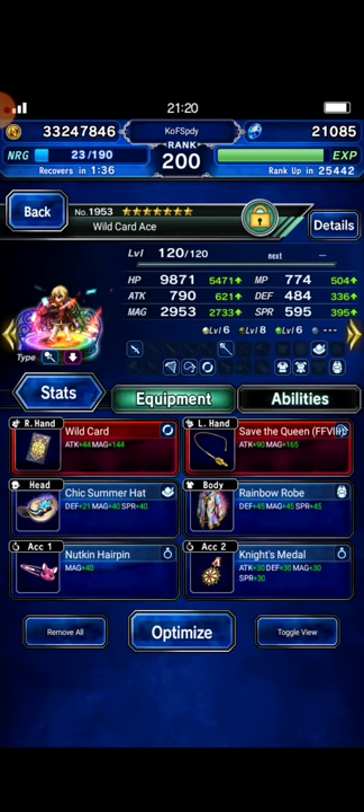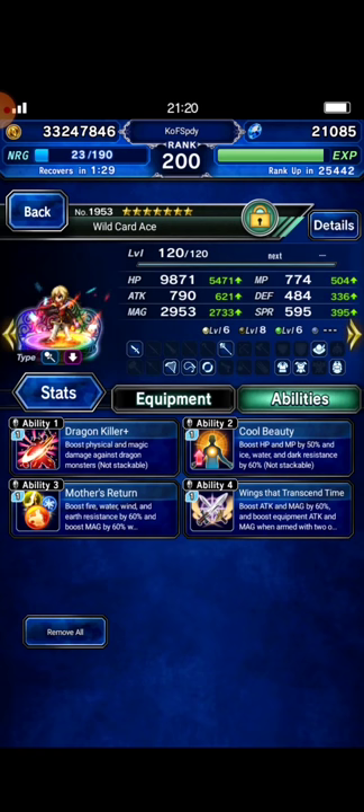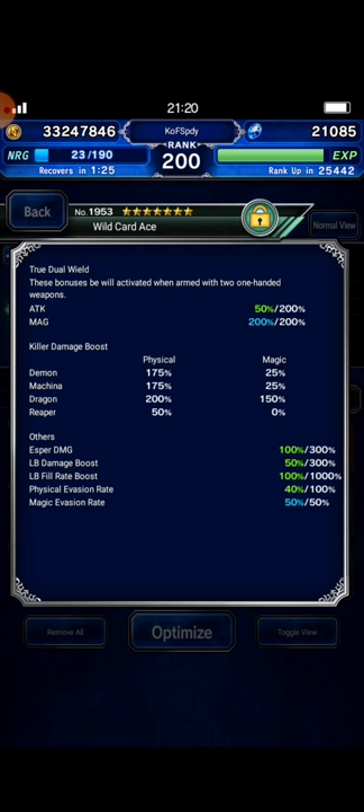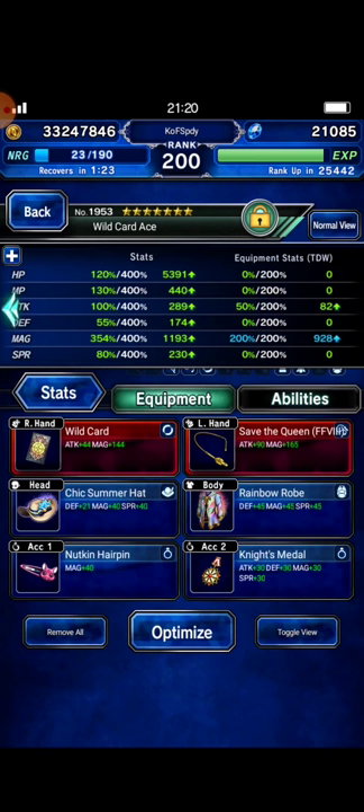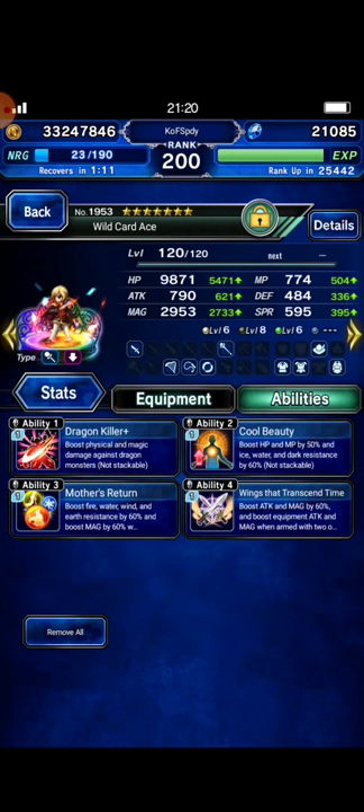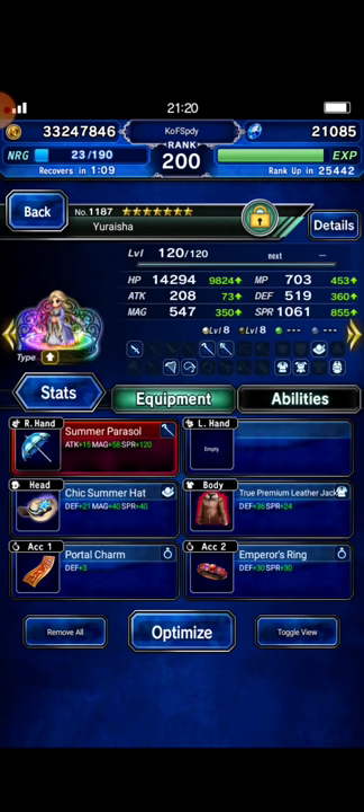Next I bring Wildcard Ace as my magic DPS. I build him with 200% dragon killer. Since Tiamat's spirit is lower than defense, it's better if you bring a magic DPS so you can defeat Tiamat more easily.